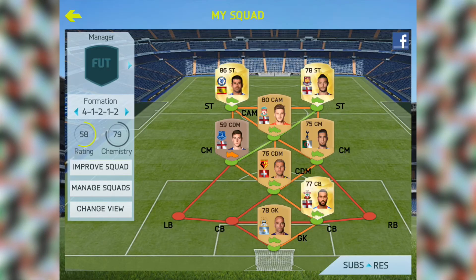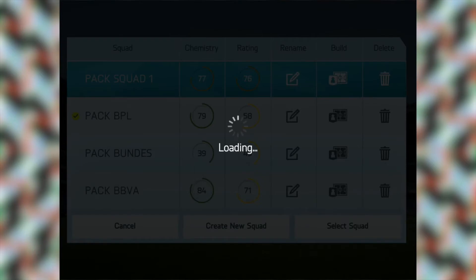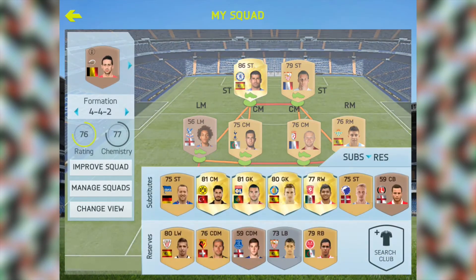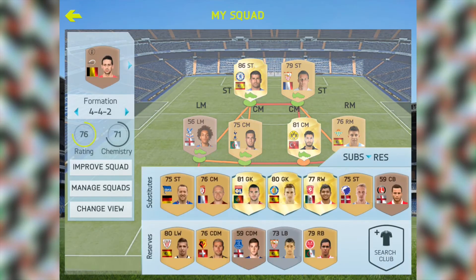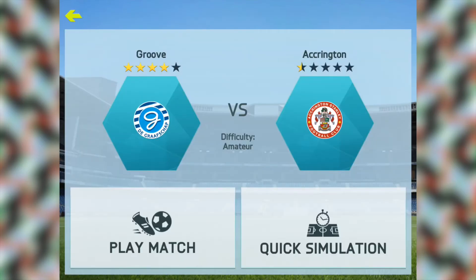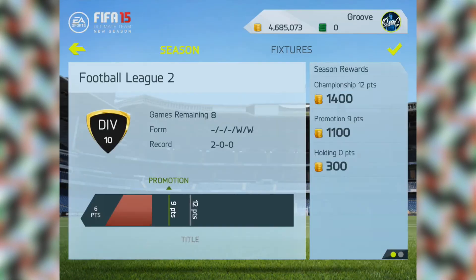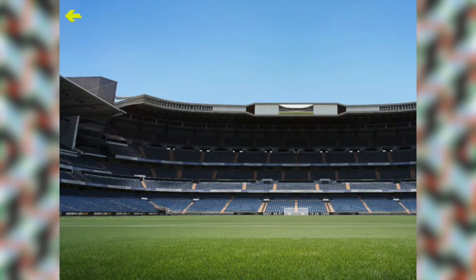This is how the BPL squad is looking — hopefully we can get a few defenders in this squad and then we'll be able to use it. We're going to be using our pack squad number one. I might put Sahin in here actually — he looks pretty decent. Also, I don't think I explained it very well last episode: we get two packs for the title and one pack for a promotion. So that's how that's going to work — let's get into this game.